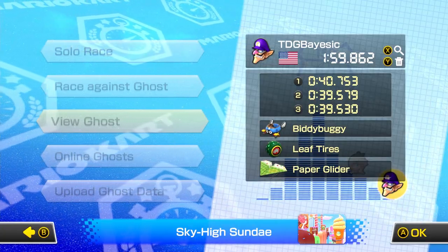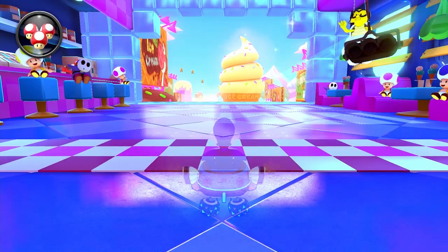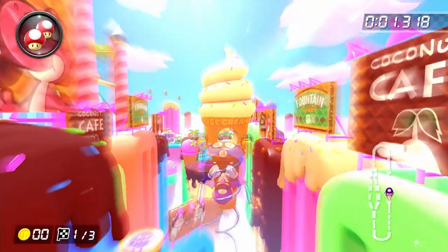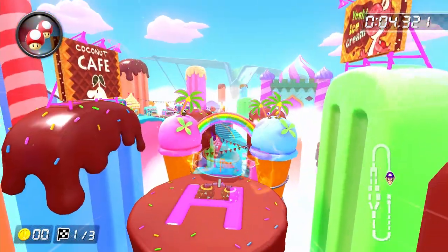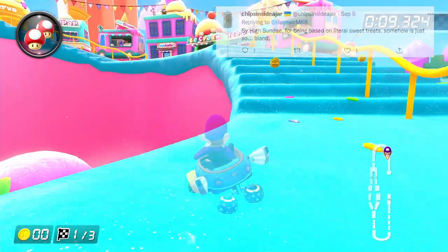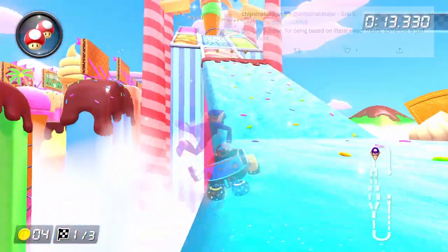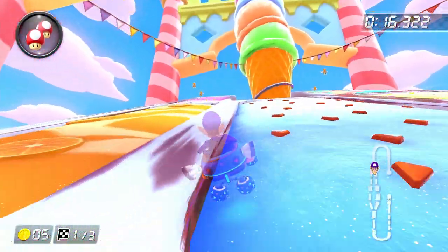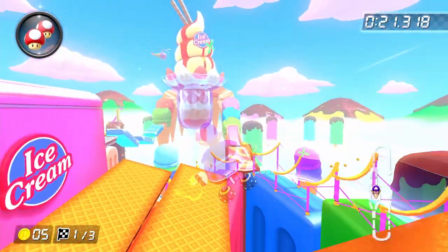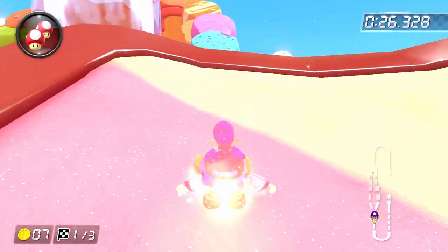That's it for the strats, let's check out my current personal best. This is usually the point where I talk about the track, but I'm going to be honest — this is probably my least favorite track in the entire game now. Not only do we have the issue I mentioned earlier with the combination of F-Zero physics and stairs, but the course is just so, so boring. As one of my followers on Twitter pointed out, there's an irony to this course being so bland given that its theme is based entirely around sweet treats. I wanted to not have a super negative vibe to this video, so I'm going to just talk about my thoughts on Wave 2 as a whole since this is the last track in Wave 2.